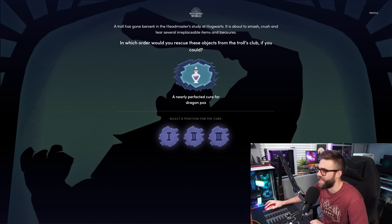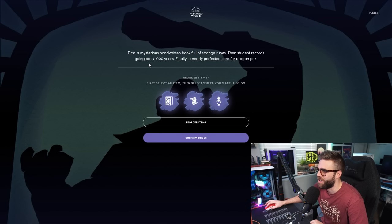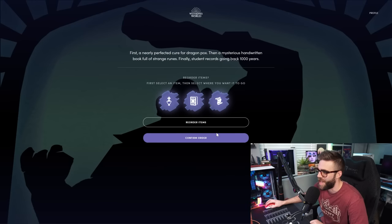A troll has gone berserk in the headmaster's study at Hogwarts and is about to smash several irreplaceable items. In which order would you rescue these objects? The options are: a nearly perfected cure for dragon pox, student records going back a thousand years, and a mysterious handwritten book full of strange runes. I'd put the cure for dragon pox first because that could help people, then the mysterious book because that's magic you could actually do, and then the student records last — I don't really care about those.